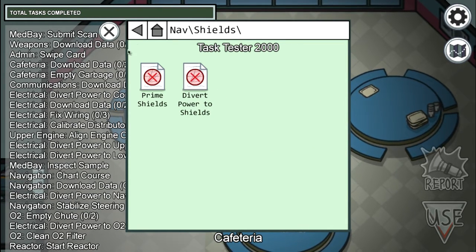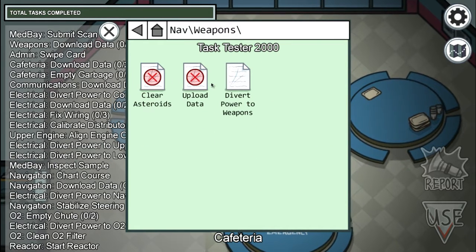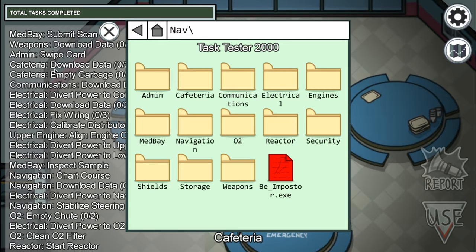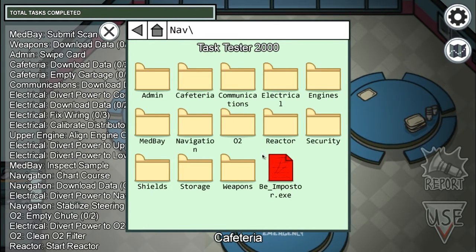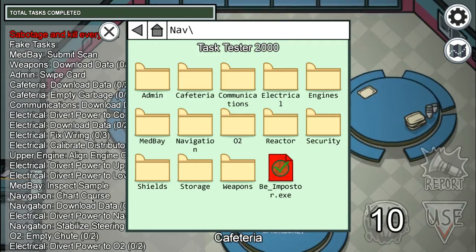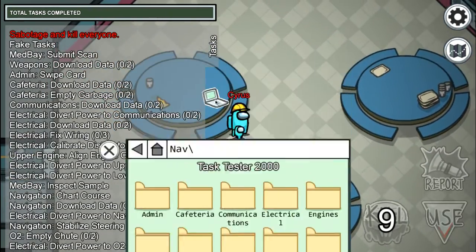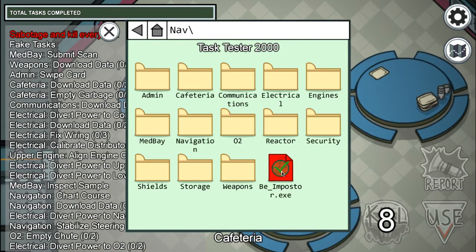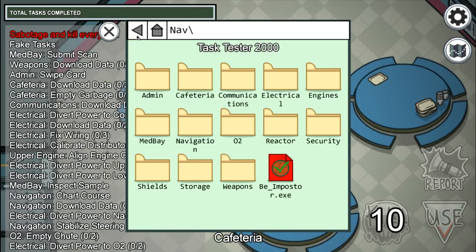Shields, prime shields, engines, weapons — and that's it. But the key thing is 'be imposter.exe' — that's the one you want. Click on it and now you're the imposter. That's how you do it. If you don't want to be the imposter, just click it again and you're back to normal crew.